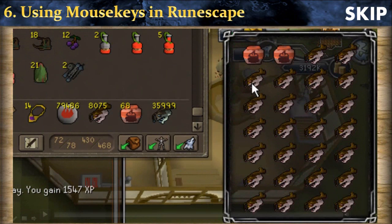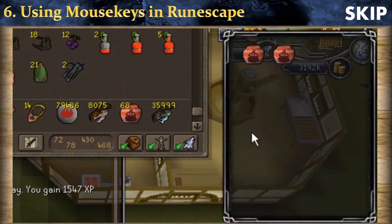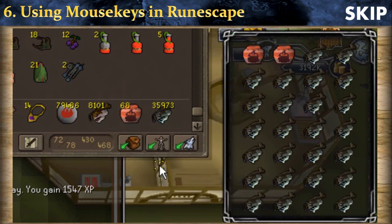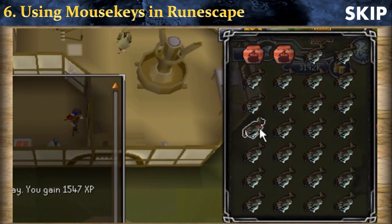I will now show you two very simple examples of how to use mouse keys in RuneScape. The first example is how to drop a certain item and withdraw a certain item from a bank. First, you right-click the item, then go down with the 2 button, then press 5 to drop it. After that, you do the same thing: right-click, go down with 2, then press 5 to select the option. Finally, you can press 5 once again to exit the bank interface and cook your fishes.